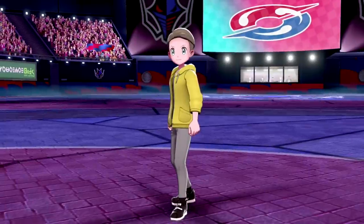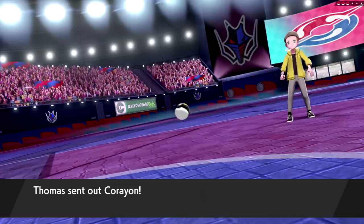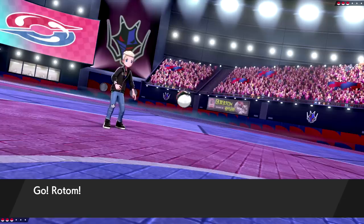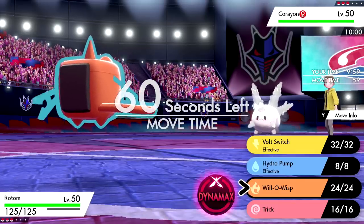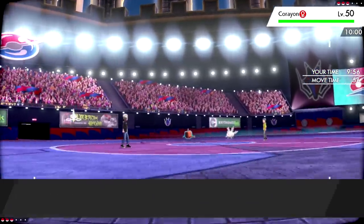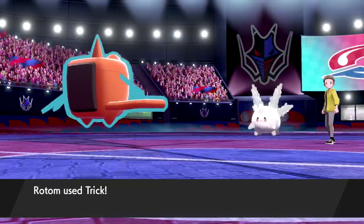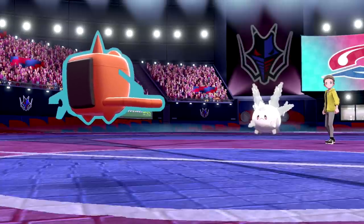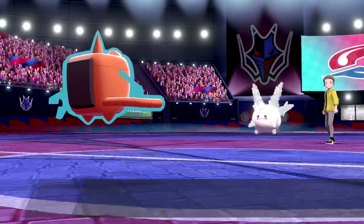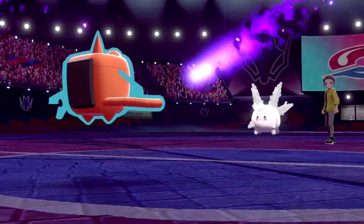Expecting a Darmanitan lead with U-turn — but they actually lead with Corsola. That is perfect. The way to take care of Galarian Corsola is to remove its Eviolite, and that is exactly what we're doing — we click Trick. We get the Trick off, which is amazing. We don't benefit from its Eviolite, but now Corsola is much easier to deal with. It Will-O-Wisps us in return, but we don't care about that.